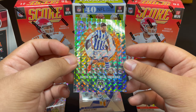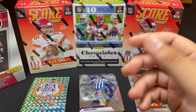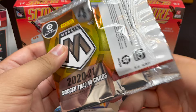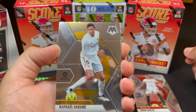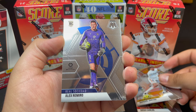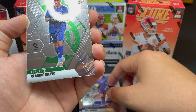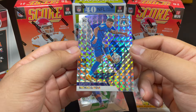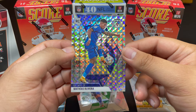That David Silva card is absolutely beautiful. This is the first Mosaic I've opened and I'm already a fan — the foiling looks really nice. Pack three starts with Real Madrid's Rafa Varon, then Alex Remiro for Real Sociedad, Claudio Bravo — an ex-Barca player — and Matias Olivera for Getafe as a rookie. The design on these cards is fantastic every way you turn them.